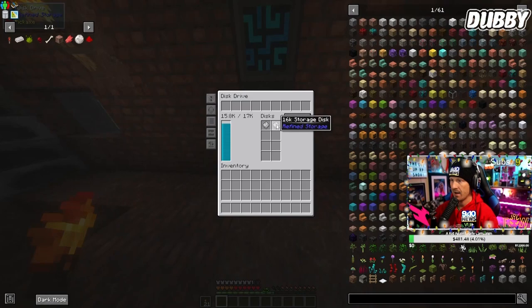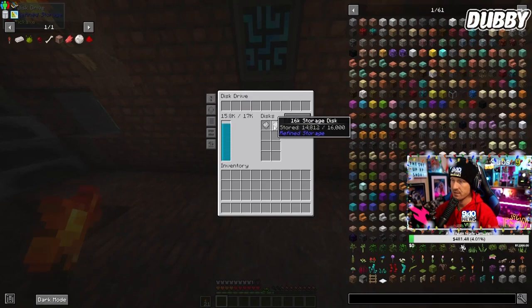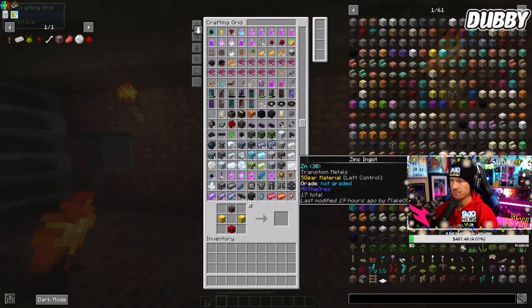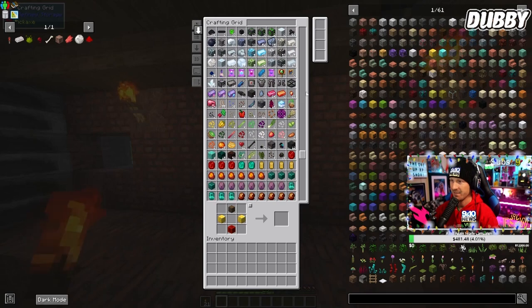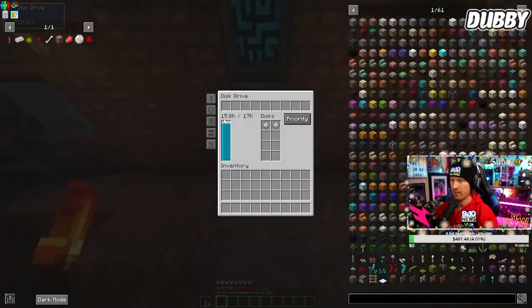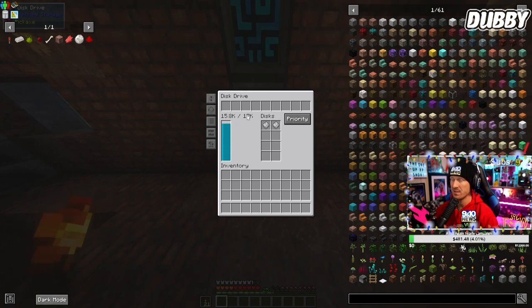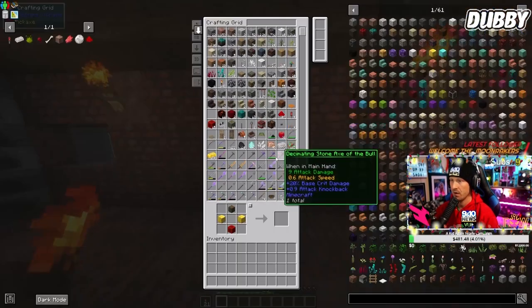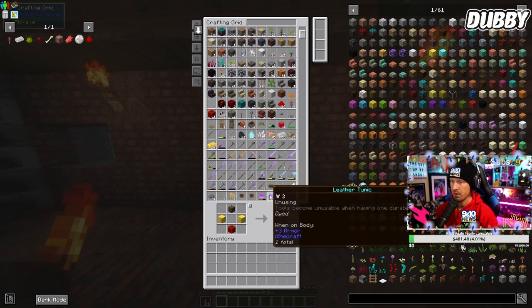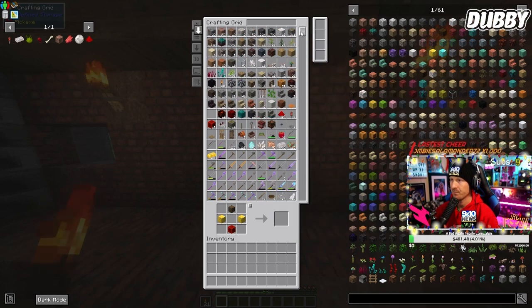We have two storage discs here — a 1K and a 16K. When you go in, here are all of our items. We currently have 15.8 thousand items in here, so we're definitely going to have to build more storage shortly, but yeah, everything is in here.